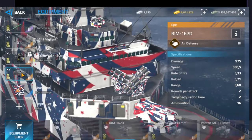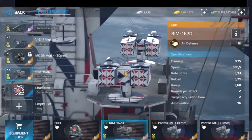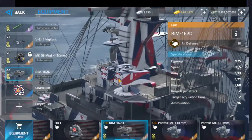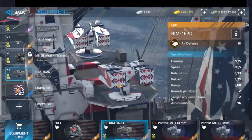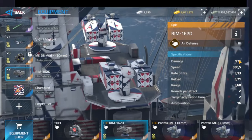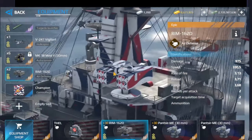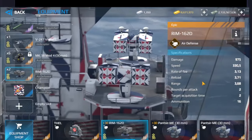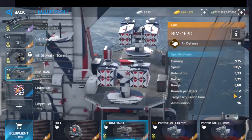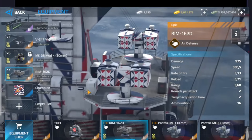We also have this new air defense, American as well — it is the RIM-162D. Look at this damage: 975 points! This is so powerful! We have two rounds per attack, which is pretty incredible.